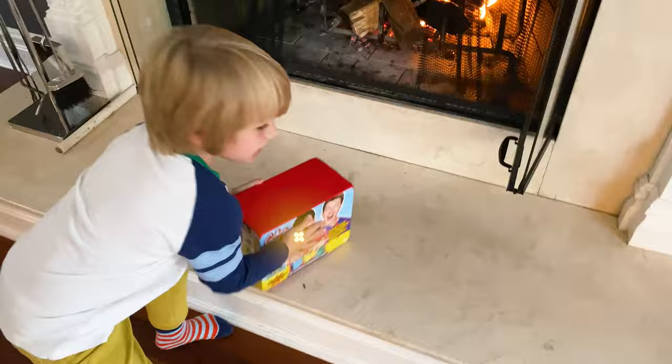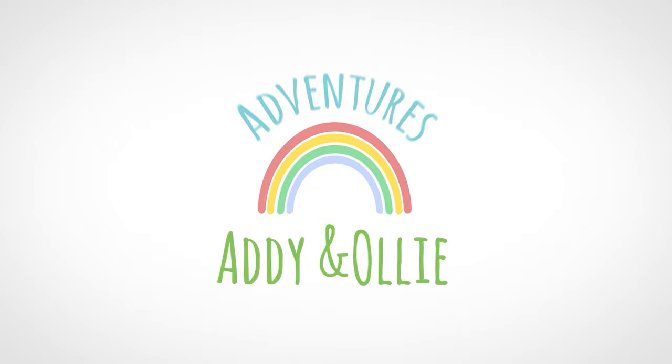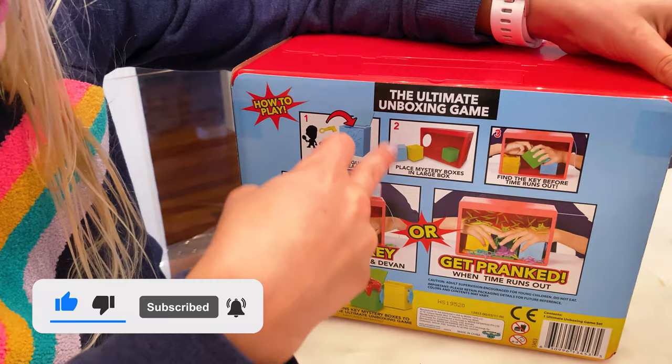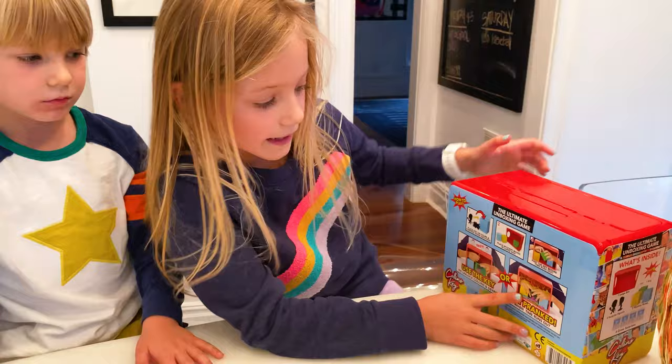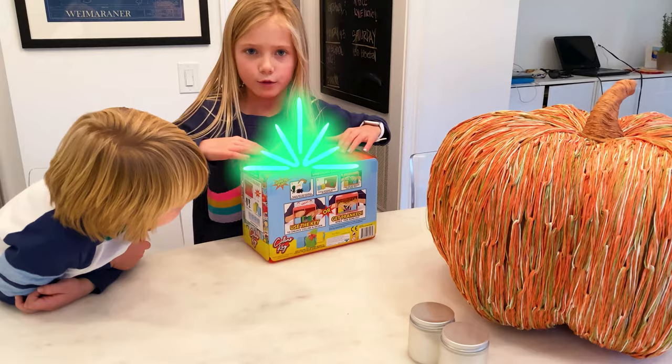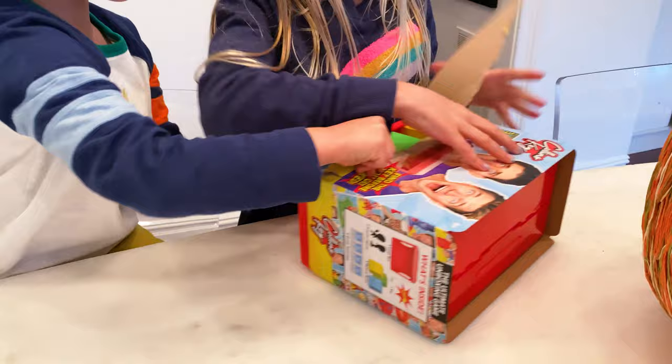Do you guys want to do the unboxing game? There is a key, and Mama is going to put it in one of the boxes so me and Ollie don't know. I think two of them have pranks in them, and one of them has a key in it. Then you use the key to unlock this thing, and I think there's a timer — you have a certain amount of time.